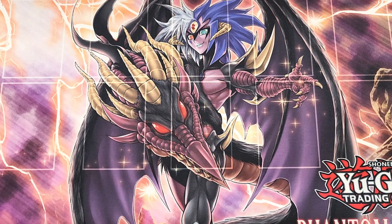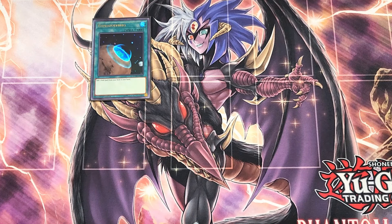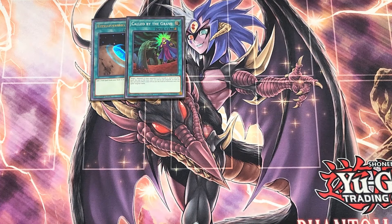For the spells, we're going to start with a single copy of Terraforming. Terraforming is extremely important in this deck as a one-of, because we really need to get to our field spell as quickly as possible. We then play a single copy of Called by the Grave. Called by the Grave is great as a one-of in the deck, just to stop your opponent from hand trapping you while you're going in for all of your plays.